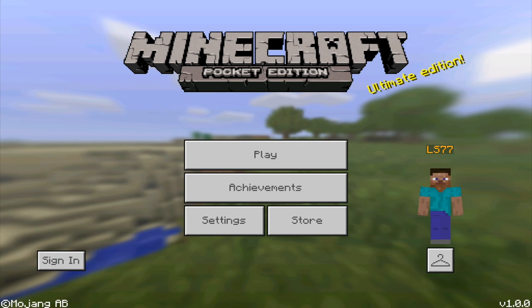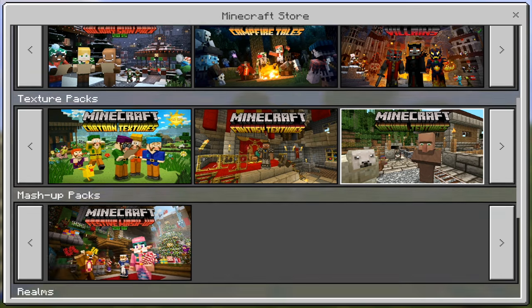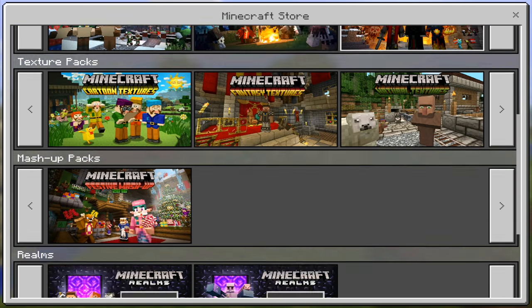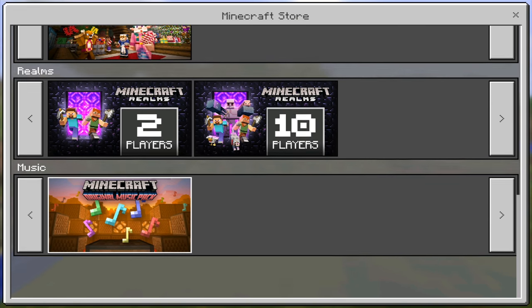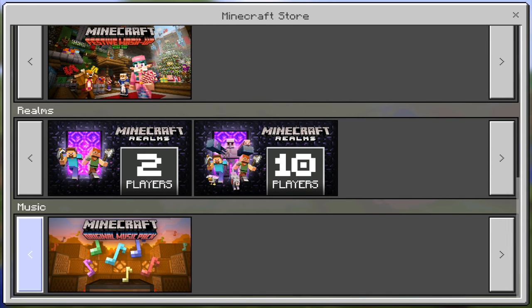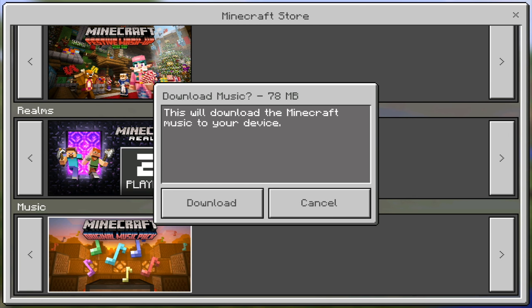So you just have to click on this and go to the Store, then scroll down. You guys can see a bunch of stuff — don't worry, this is free, so don't get your hopes down. Scroll all the way down to the very last page, and right under the Realms section you can see on the very last item there is a Music option.